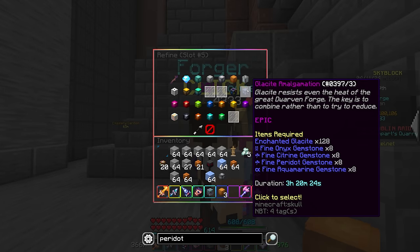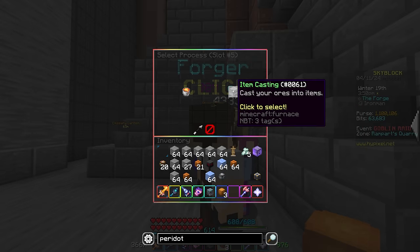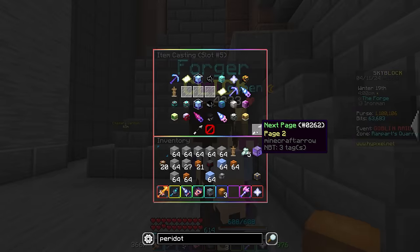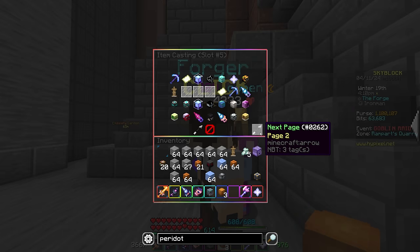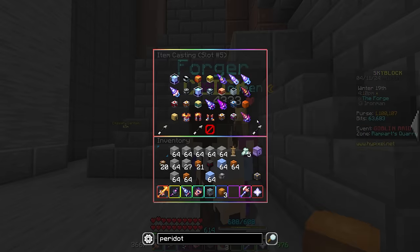Wait — this is new. What's this? We need a bunch of these — that doesn't look terrible actually, that looks pretty easy. But the big stuff is over here. We need Tungsten, Umber, and Glacite Collection 7 to unlock these, and I'm going to assume these are the new chisels. I don't think anything else is new, or at least nothing that looks interesting.